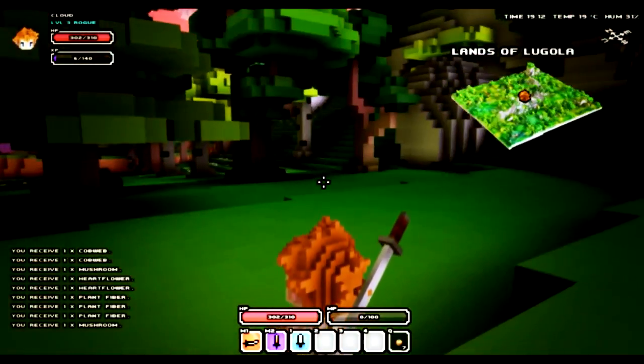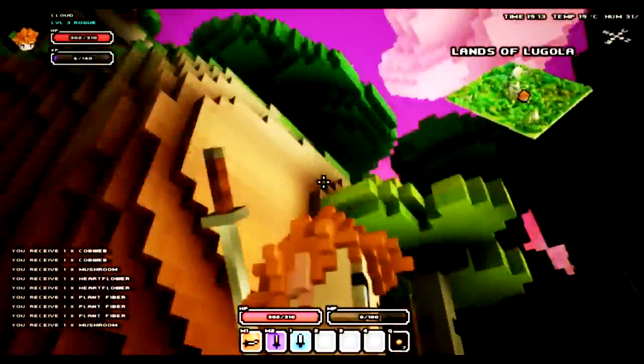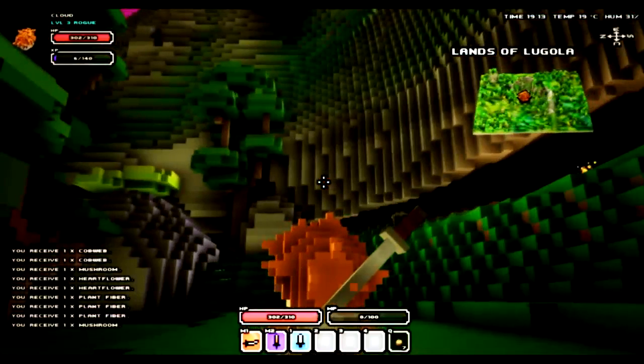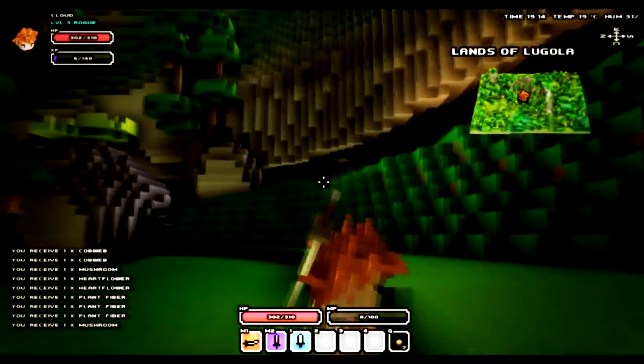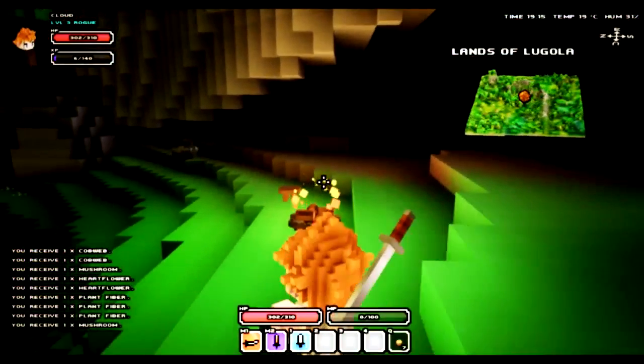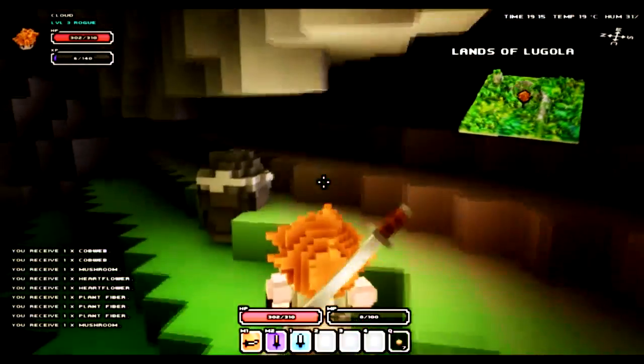So you're watching this video and asking how do you find them? Basically, you just roam around in the cube world. If you find something like a steep mountain, there's a high chance there's going to be a cave system. Most of these resources are not found in the ground — they're usually found in cave systems like the ones I just found right now.